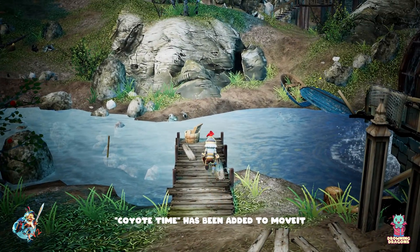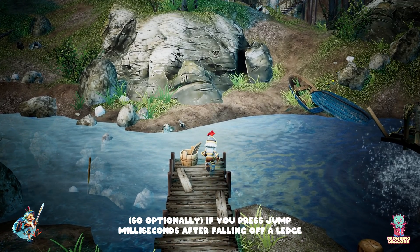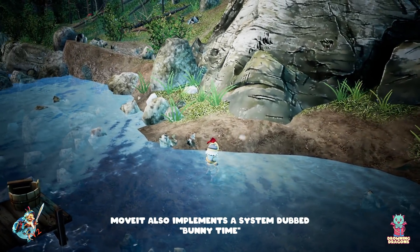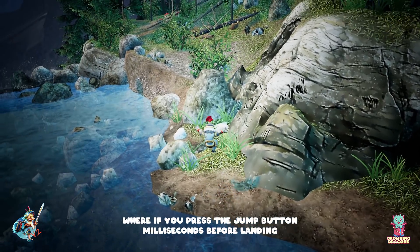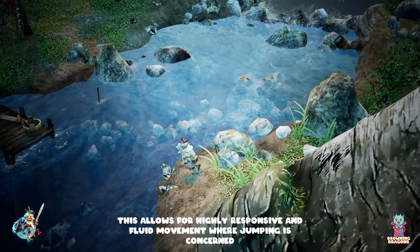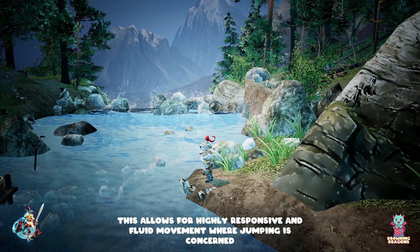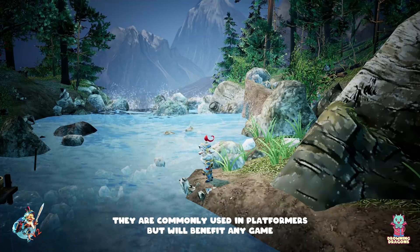Coyote time has been added to Move It, so optionally if you press jump milliseconds after falling off a ledge you can still jump. Move It also implements a system dubbed bunny time, where if you press a jump button milliseconds before landing it will still trigger a jump. This allows for highly responsive and fluid movement where jumping is concerned, and both are commonly used in platformers but will benefit any game.